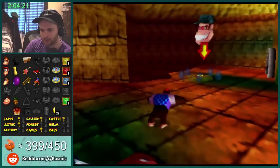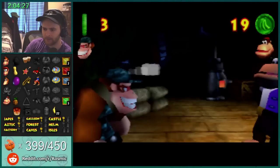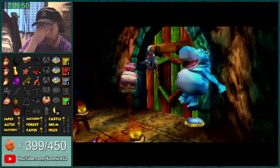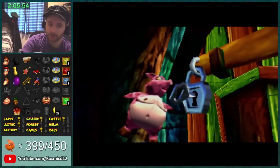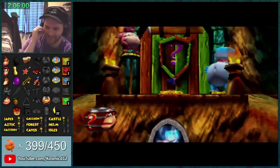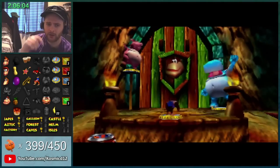Okay, you absolutely have to have this. He probably has DK's gun, and I don't think he has Mini Monkey because they said that was in Galleon. If for some reason I have to go back to Castle, beat the boss, and then go to a different level to get moves so I can come back here and unlock Tiny... Dude, Chunky is the star of this run!